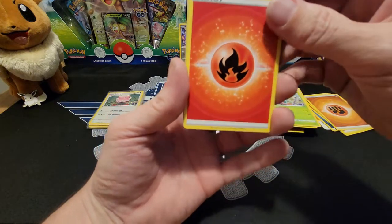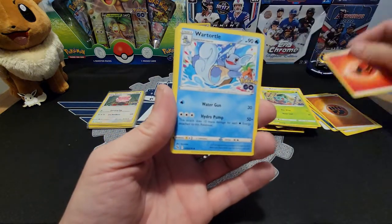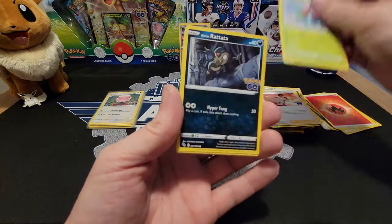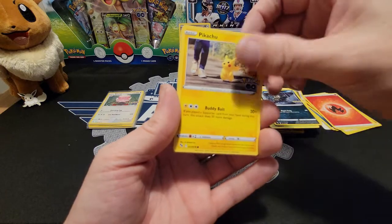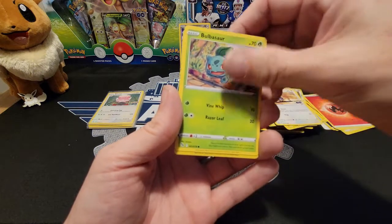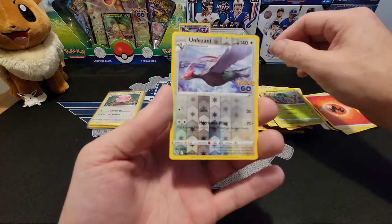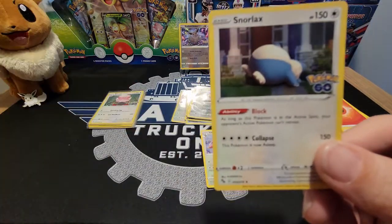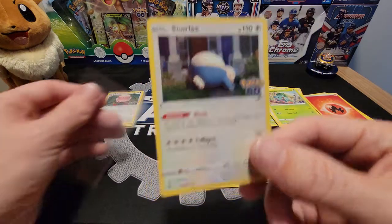My sister always tells me that when you get a Fire Energy, you're going to be getting good stuff. So let's see — Wartortle, Candela, Ivysaur, Rattata, Pikachu, Wimpod, Pidove, Bulbasaur, Unfezant Reverse, and a Snorlax. You know what? I'm happy with the Snorlax, because that's an awesome picture of Snorlax there.